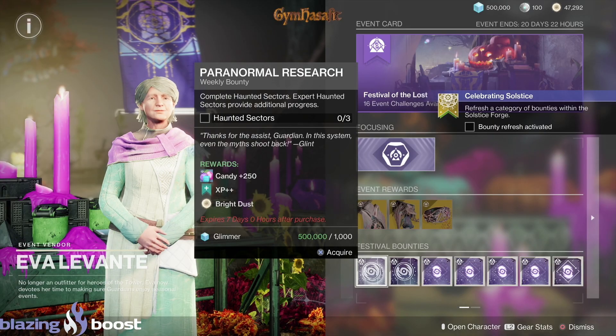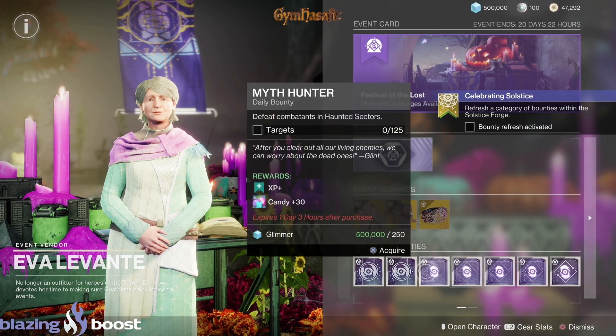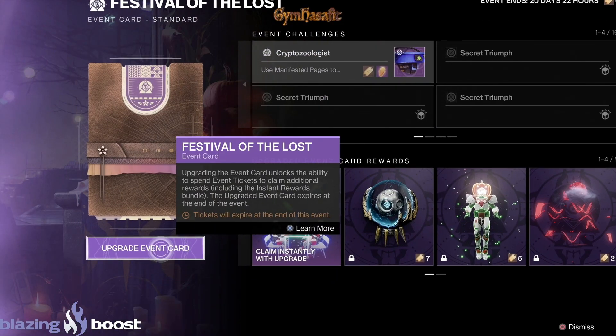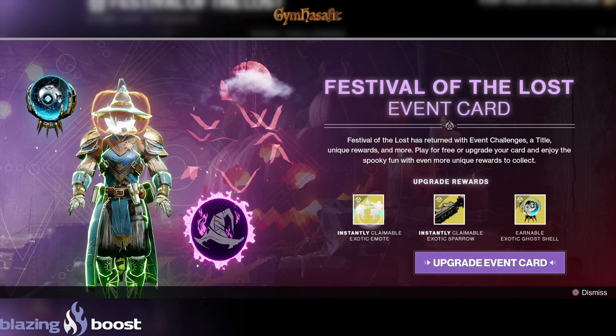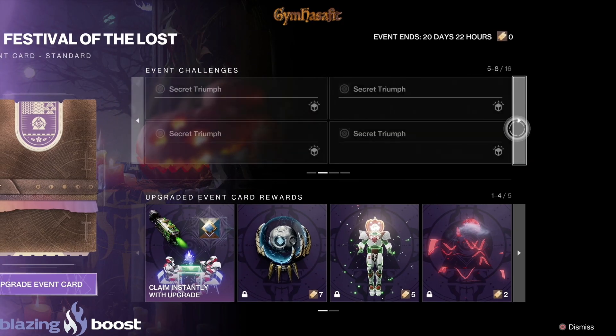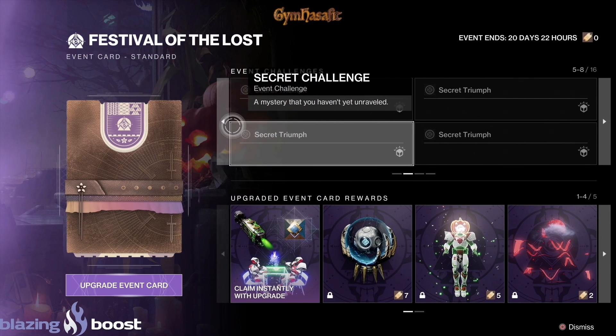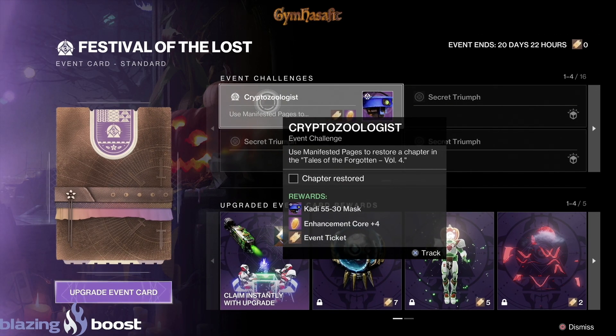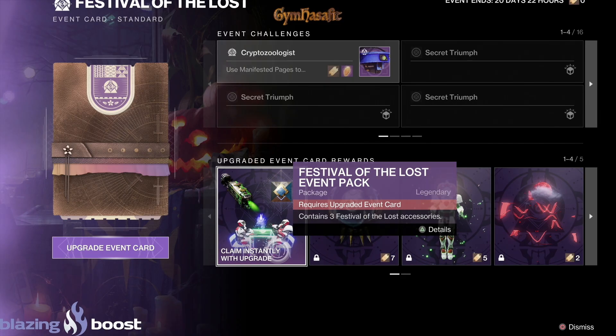Grab all the Festival bounties — you'll get candy, XP, and Bright Dust. You can upgrade the event card, which will cost you some silver, but instantly you get a little emote, the exotic sparrow, and the ghost. Some triumphs are secret so you won't find them until you get there, but go through and get this stuff done. You can also get the instant upgrade and start claiming already.